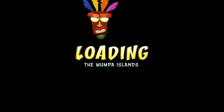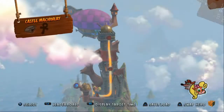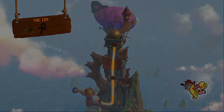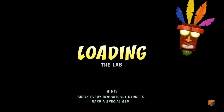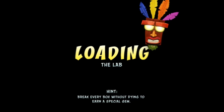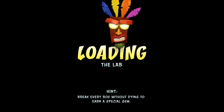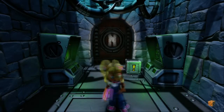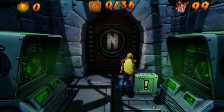27 boxes — that was easy, got us a trophy in the first minute of the video, I'll take it. You can just get to that level, have the green gem, go into it, get your lives, save, shut down the game, go back into it — that's really cheap. Let's go to the lab, break every box without dying to get the yellow gem. Then we'll only have three colored gems left. 36 boxes.